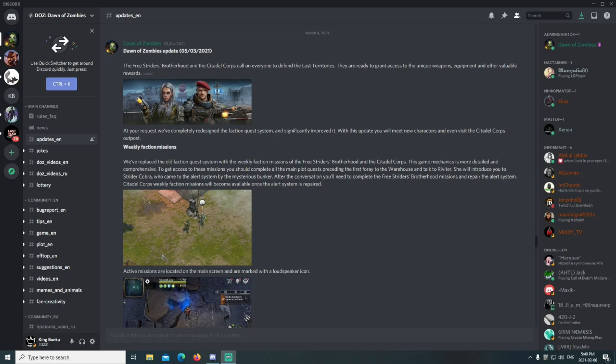The Free Riders Brotherhood and the Citadel Corps call on everyone to defend the last territories. They are ready to grant access to unique weapons, equipment, and other valuable rewards. We've completely redesigned the faction quest system and significantly improved it. With this update you will meet new characters and even visit the Citadel Corps outpost. There are weekly faction missions — we've replaced the old faction quest system with the weekly faction missions of the Free Striders Brotherhood and the Citadel Corps.